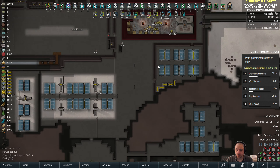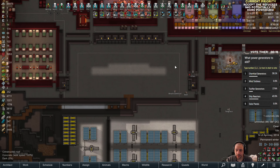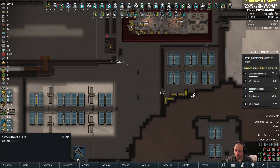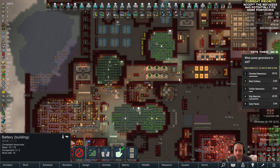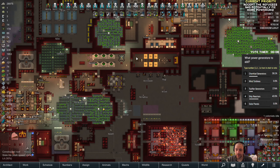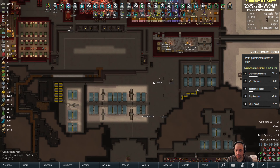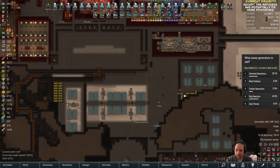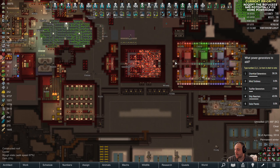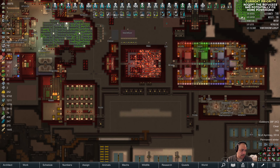Wendy does like her corpses. I added one more battery, so now there are six batteries per network. We'll get the sixth battery built and fully charged. It looks like every individual network is topped out, which is good. A mix of chem fuel and ship reactors is going to be the answer.